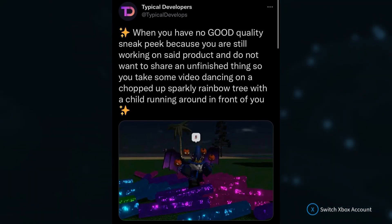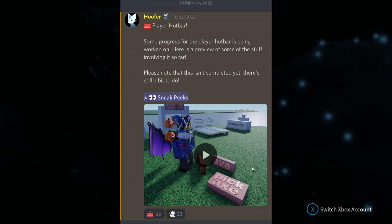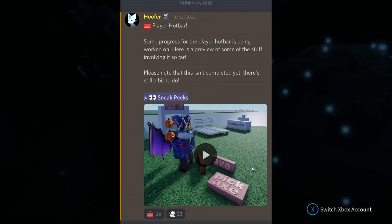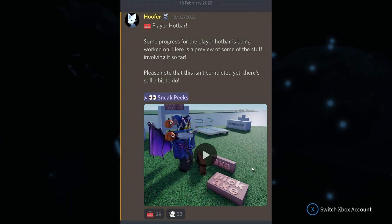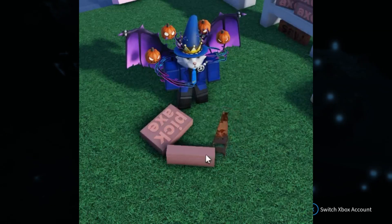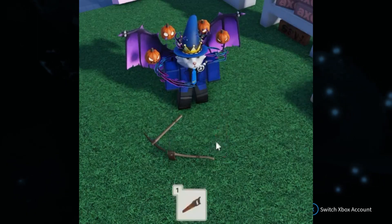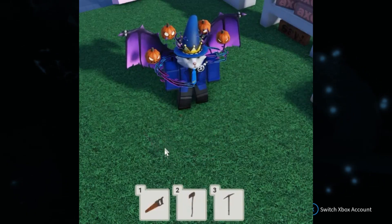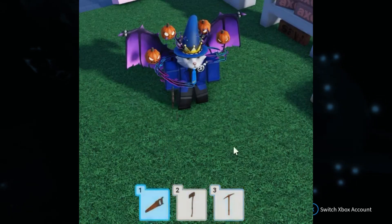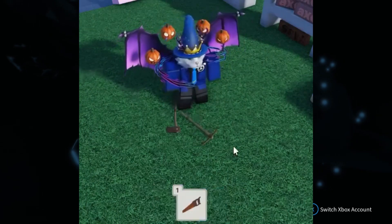Some progress on the player hotbar is being worked on — here is a preview. Please note it isn't complete yet. In the video, Hoofer unboxes items — a pickaxe, a saw, and an axe — and as you can see the items pop up in the inventory accordingly when you pick them up. If you have no items in your inventory, nothing shows up in your hotbar.